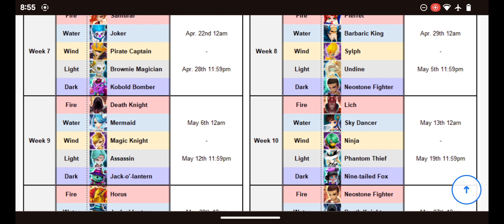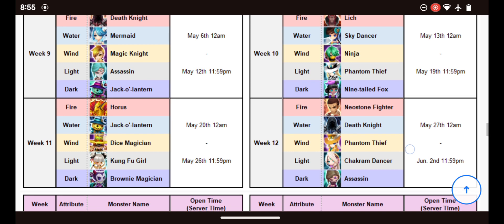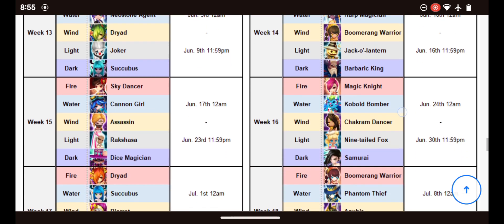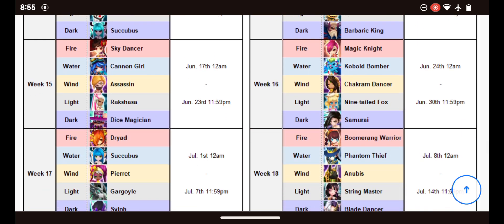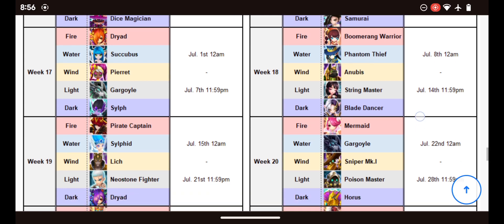No matter how good any of the Fire or Water ones are, going through all of them — look at this. Week 13 is just so stupid: two Fusion Material Units. Yeah, you better pick the Light Darks, right? Week 15, it's like maybe — again, if you have the Light Dark, like Rock Shasa and Dice Magician already, then sure, go for the Cannon Girl, I guess. But you're really wanting to aim for the LDs.